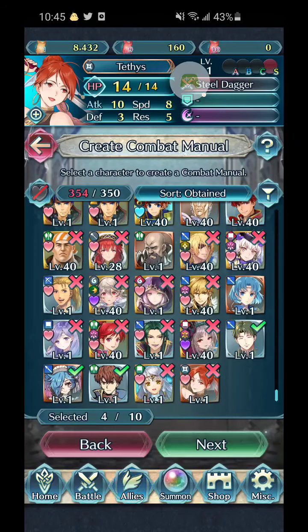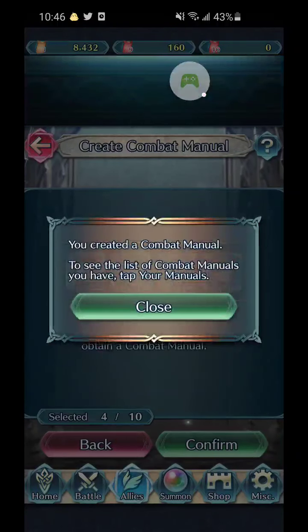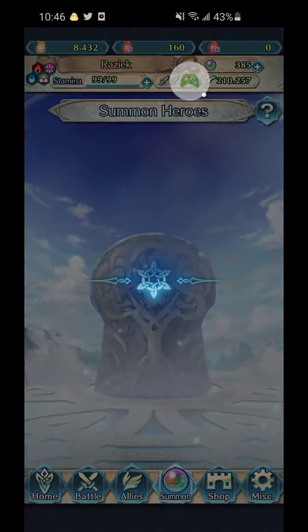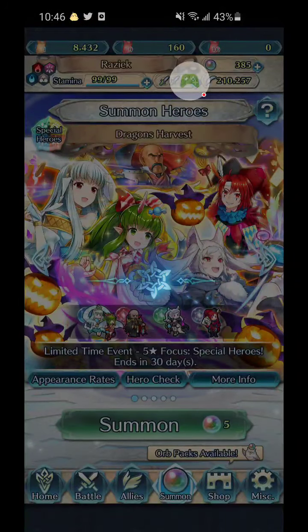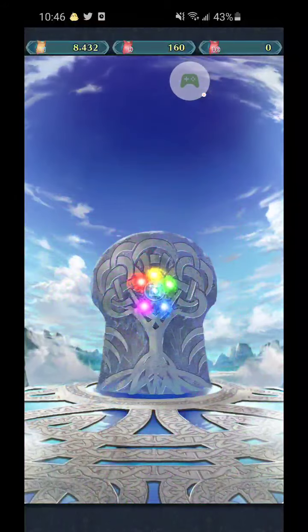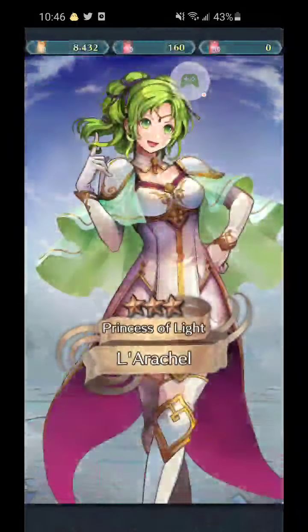Sort by Obtained. As you can see, the problem here is I'm still at 350 out of 350, so we're just going to have to keep doing this after every summon. Blues and Greens. Won't be pulling the last two off-color spots on this, just because that's seven orbs instead of three.